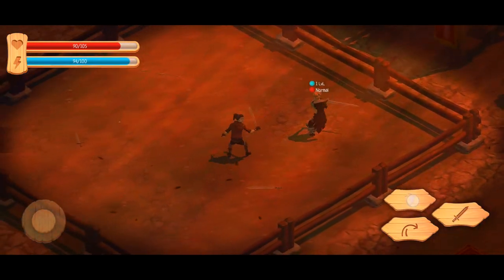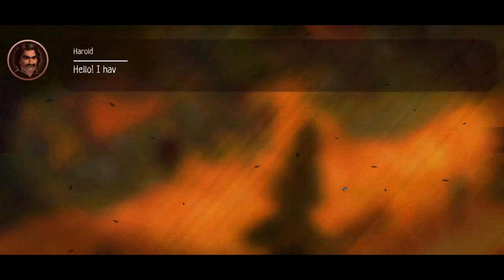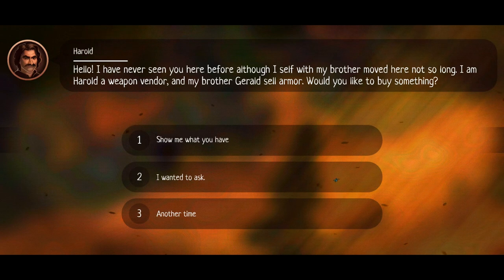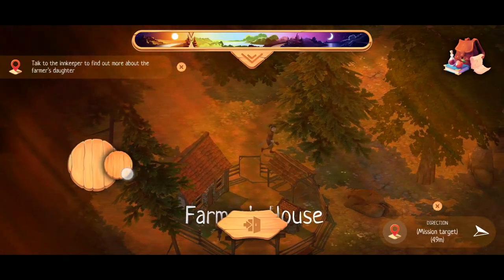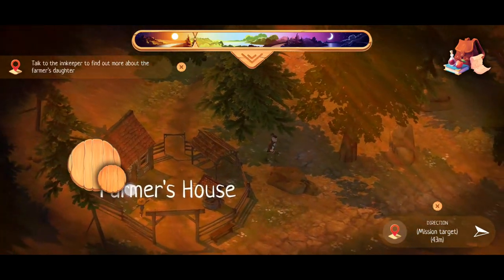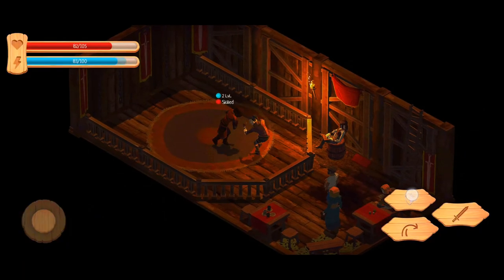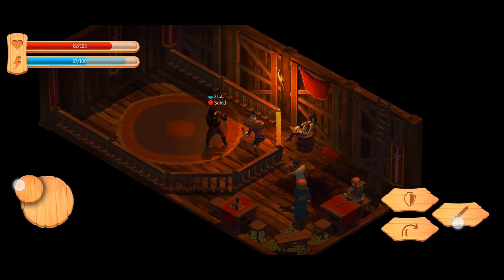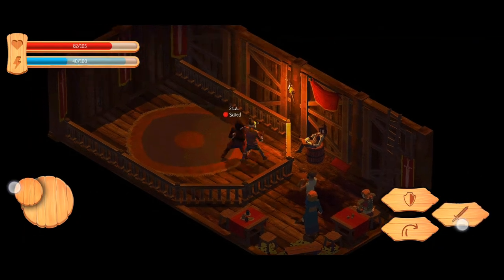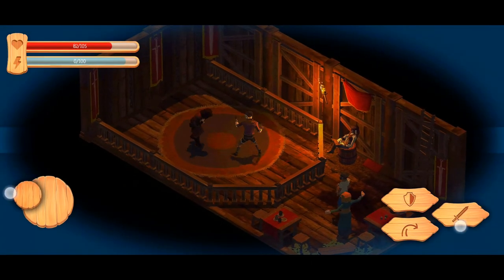Between each battle, you can talk to the townspeople and spend the gold coins you've earned. You can move freely throughout the town, where you can buy new swords or improve your combat abilities. It can be a bit grindy at times if you are not tempted by microtransactions in game. Overall, it is a free-to-play offline action RPG game available on both Android and iOS. So why not give it a try, and let me know if you like the game in the comment box below.